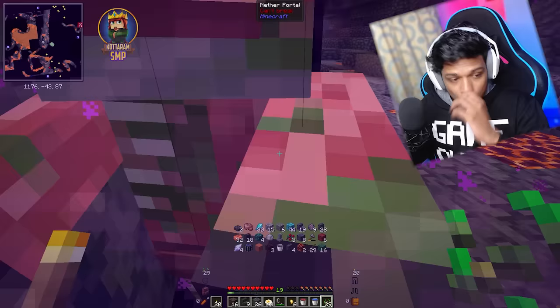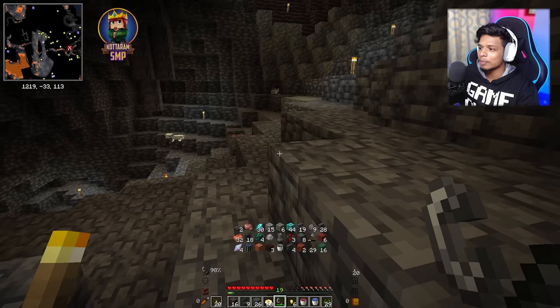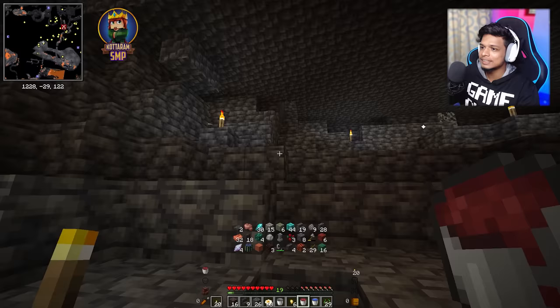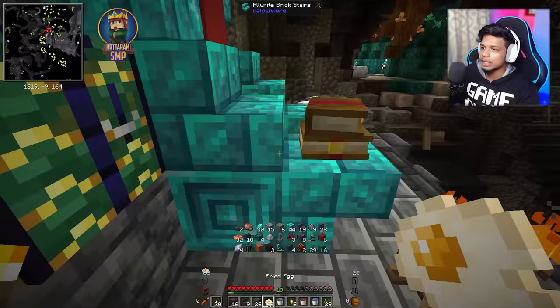Okay guys, actually we have a few items to explore in the nether. We have a few things to explore in this overworld. Guys, this nether flashed in our bucket of blood. Guys, if we have a bucket of blood then we will come here. Oh my god, we are going to go — bucket of blood guys, we are going to see it. Okay guys, my food interest is going to be an upgrade. So I won't go to blood moon.